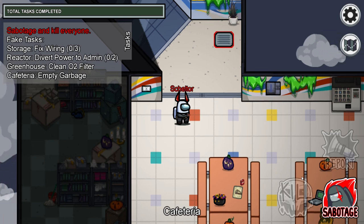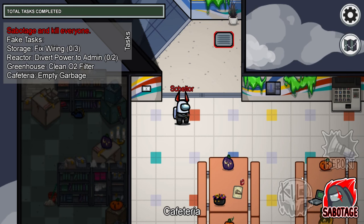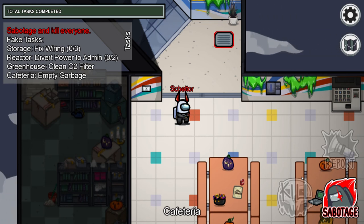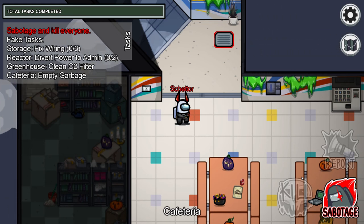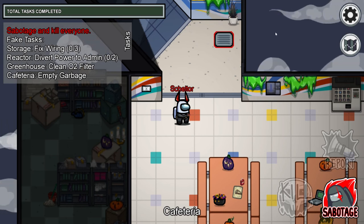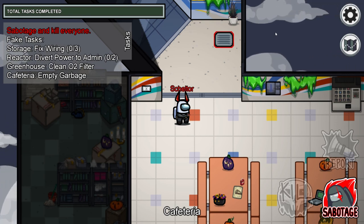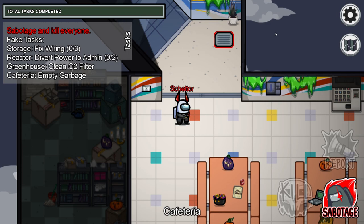That's all you have to know about being the Imposter in this map. Next time we are going to do the last map — we are going to do Polus. See you next time guys, and have a nice, beautiful game and beautiful day. Bye-bye.